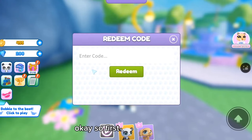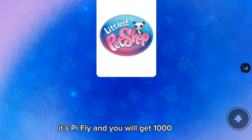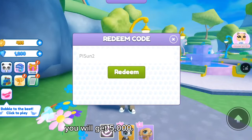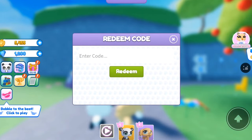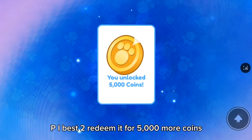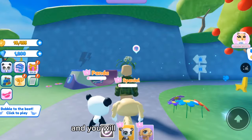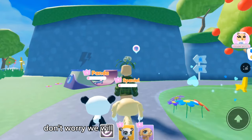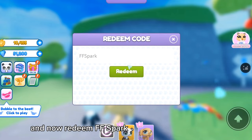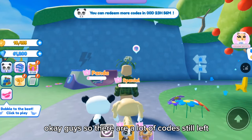First put in the code PIFLY and you will get 1,000 gems. Then put in the code PISUN2 for 5,000 coins. Next is PIBEST2 for 5,000 more coins. Now the next code is FFSPARK2 and you will get 50,000 gems — don't worry, we will buy coins using the gems. Then redeem FFSPARK for 10,000 gems.